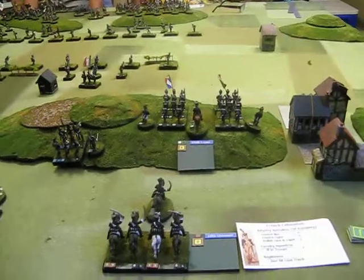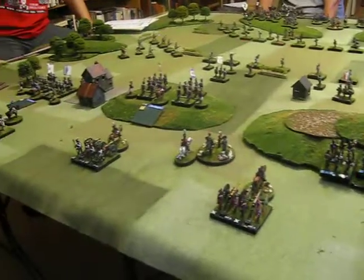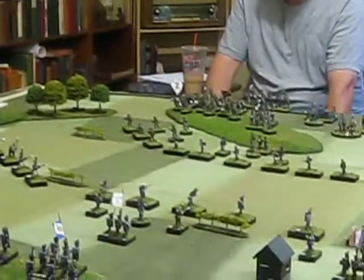What you see on the table in front of you is two battalions of Prussian fusiliers deployed in skirmish, a rifle battalion — the East Prussian Rifles — and one little rifle company of Jägers.